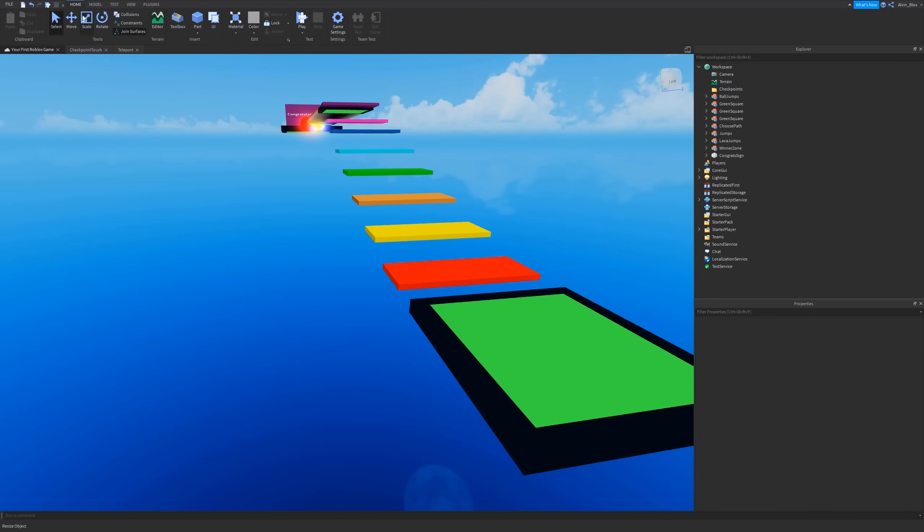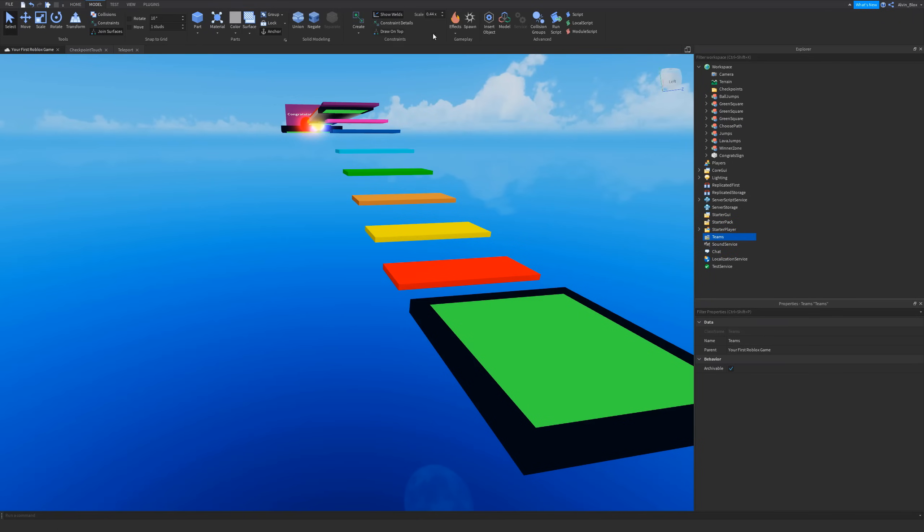Next we're going to insert the Teams service. If you can't see Teams listed in the Explorer, you're going to need to click on Model and then Service, but you should see the Teams folder — so click the plus next to it and insert a Team.